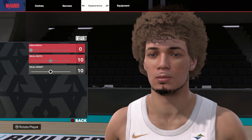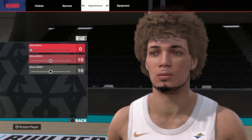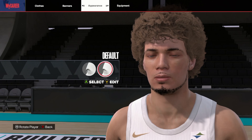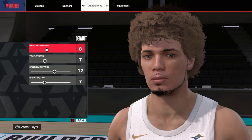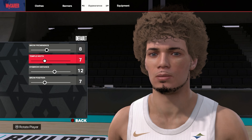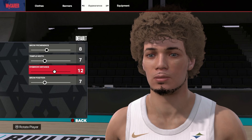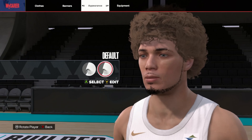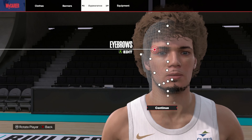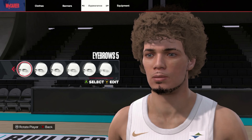Moving on down to the skull, I went with default skull — didn't mess with this at all, just normal default. Moving on down to the brow: default brow eight, brow prominent seven, temple width 12, eyebrow distance seven, and brow position — doesn't stick out too far, looks good. Eyebrows I went with eyebrows five.